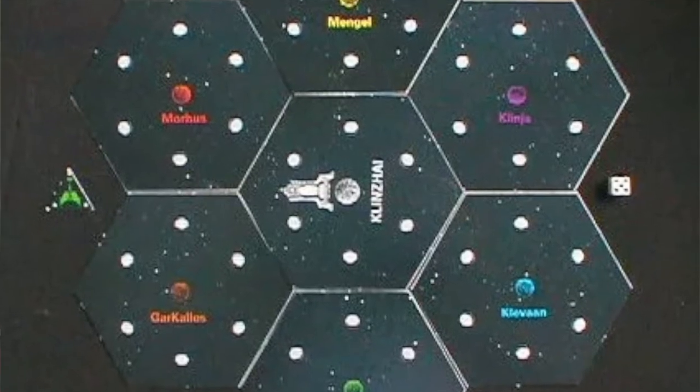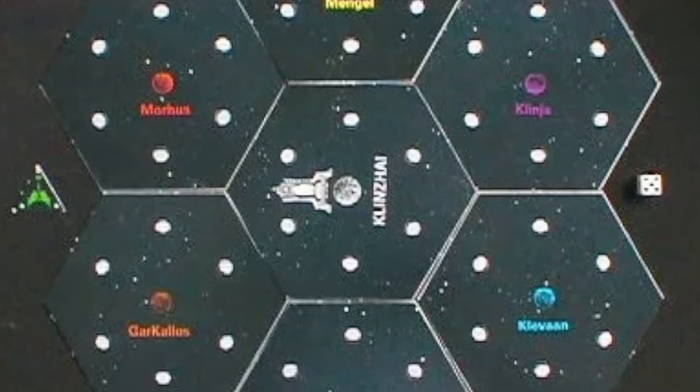Hey guys, welcome to the Centurion's Review. I'm Dave and I'm Len. Today we will be reviewing what is A Struggle for the Throne, Star Trek III from FASA. This was a micro game from the 1980s. Essentially, you're part of a Klingon house and all the other players are part of Klingon houses, trying to completely eliminate your allies so you can take over after the Emperor dies.